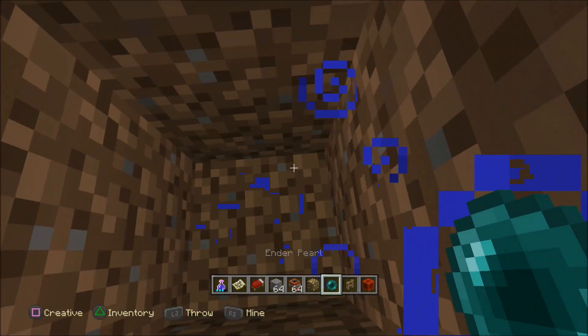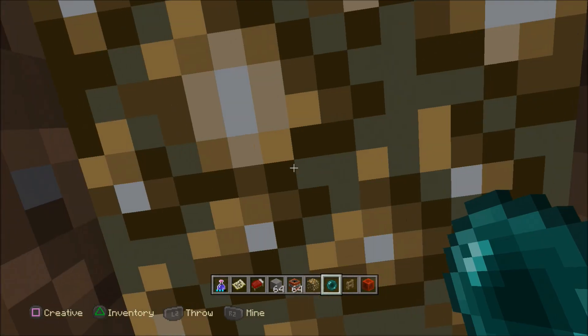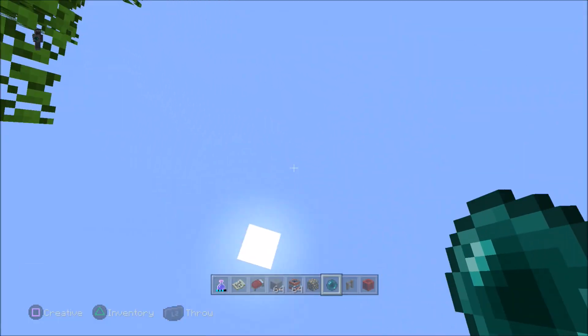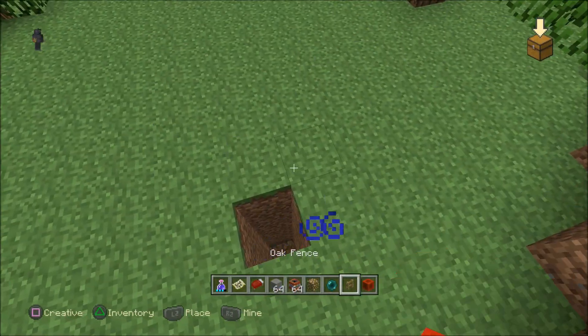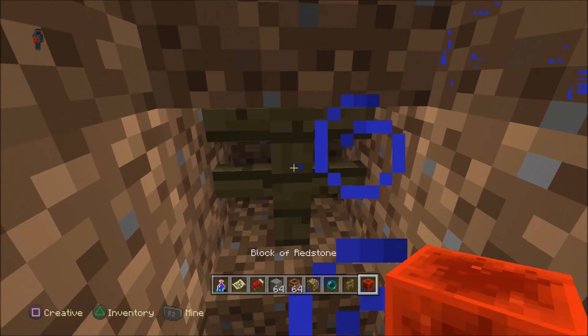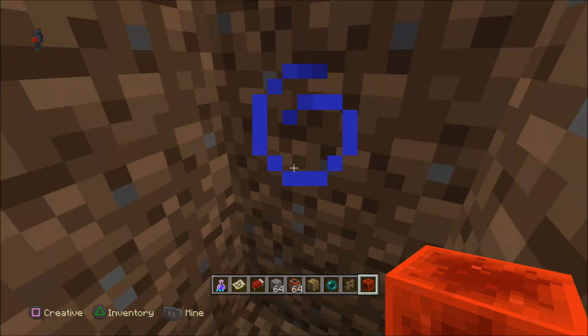In the olden days we used to use the x-ray glitch by digging down in the ground, putting glow stones on top, and then when you ender pearl in there it would x-ray you. They patched that. Then another one came where you put a fence post down and a redstone block on it — but that doesn't work anymore either.